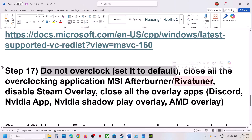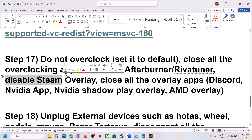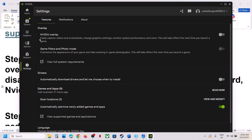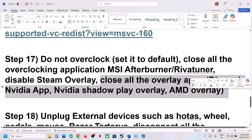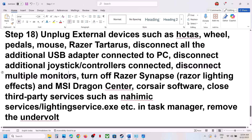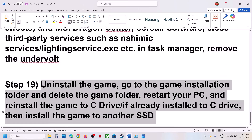The next step is to not overclock your computer. If you have overclocked it, set it back to default. Also close all overclocking applications like MSI Afterburner. Disable Steam overlay: go to Steam, right-click the game, select Properties, go to the General tab, and turn off 'Enable the Steam overlay while in-game.' If you have other overlay applications like Discord, go to Discord settings and turn off the overlay. If you have the NVIDIA app, go to its settings and turn off the NVIDIA overlay. Close all overlay applications and then launch the game. Also unplug all external devices such as HOTAS, wheel pedals, USB adapters, extra controllers, and disconnect multiple monitors. Close any third-party applications or services and then launch the game.